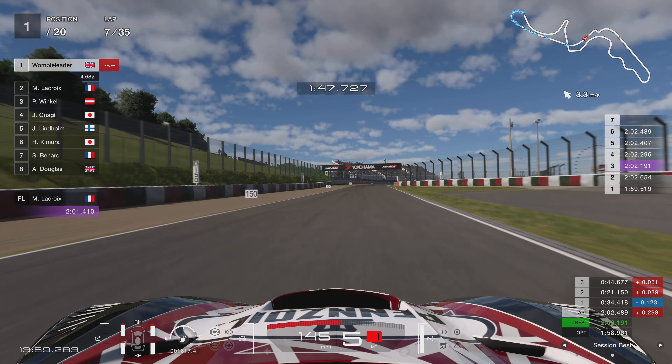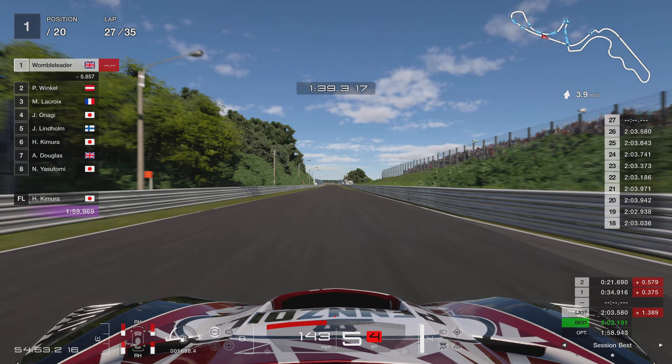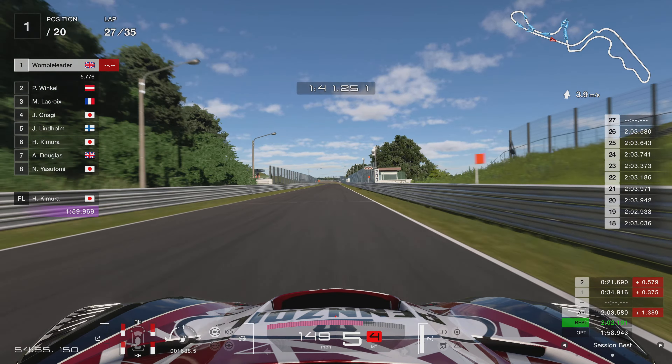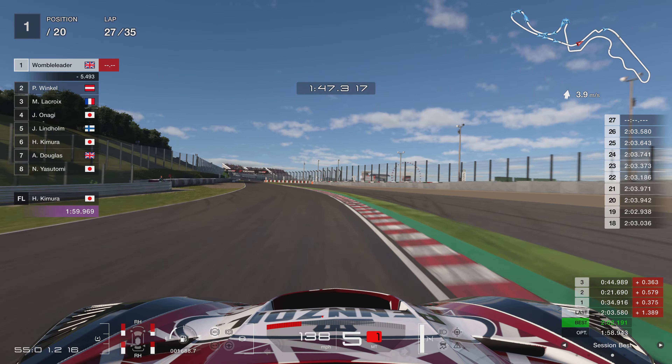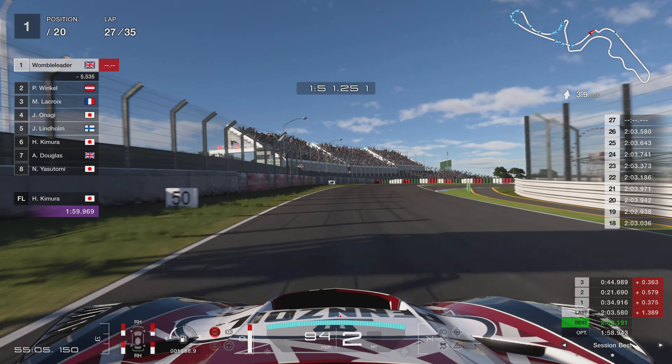Jumping forward to lap seven in the Corvette coming into the Casio Triangle — this gives you an example of the lap times at this point. They're certainly not spectacular but fairly consistent. Two-minute twos with the tyres in pretty good condition — only worn about 15% — so they're acting pretty much like new. You only lose about a tenth for the first 20-25% of tread being worn.